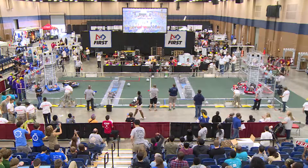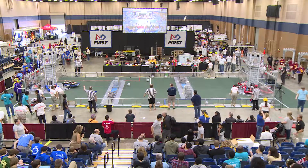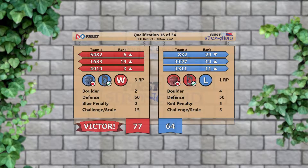We have three successful challenges by the Red Alliance and one successful challenge by the Blue. Each challenge is worth five points apiece. The final score for qualifying match number 16: 77 for the Red Alliance, 64 for the Blue Alliance. There was one red penalty with five points awarded to the Blue Alliance — that did not make a difference in the score, but it can later on. Both alliances were credited with one ranking point for reaching the outer works defenses of each other's alliances.